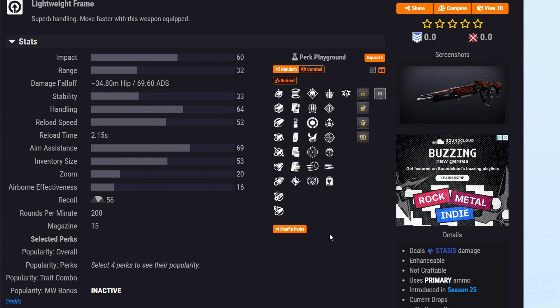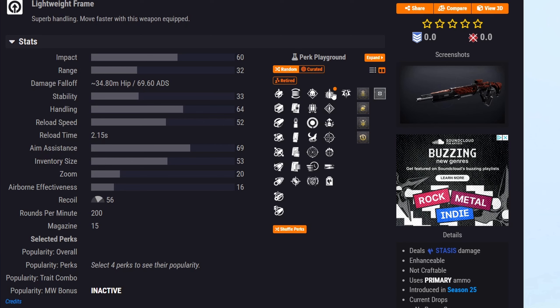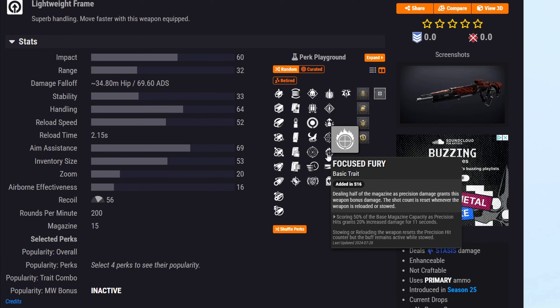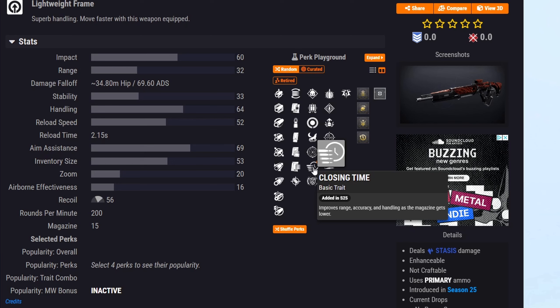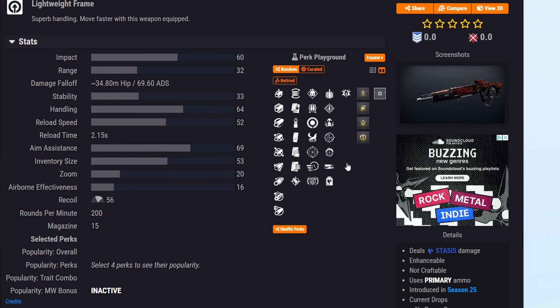Next is Red Tape, the lightweight frame stasis scout rifle. It also gets Rhyme Stealer and Headstone, a solid combo. It can also get Demolitionist paired with Explosive Payload or One for All. Focus Fury is there but requires burning half your magazine. For PvP, there are two new perks: Closing Time, which improves range, accuracy, and handling as the magazine empties, and Lone Wolf, which improves aim assist, ADS speed, and airborne effectiveness, with increased effects when no allies are nearby.